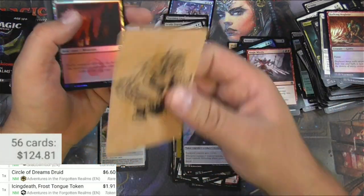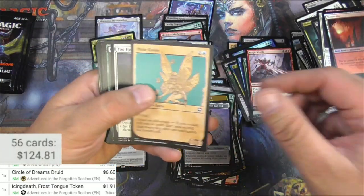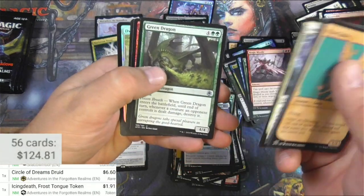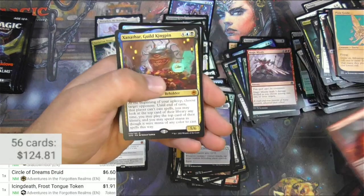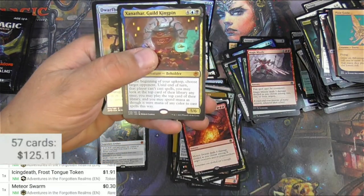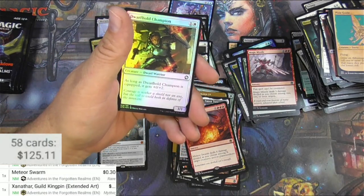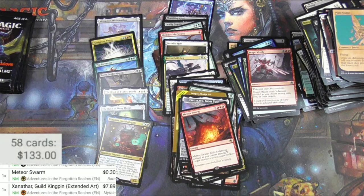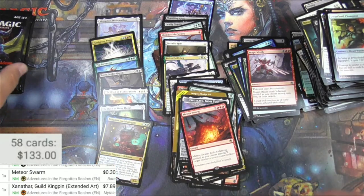There's an Owlbear, Pixie Guide. We got a Meteor Swarm and Xanathar — here come the mythics again. Xanathar, Guild Kingpin. I found that when I've played against him, I kill him immediately — and you would too if you saw him come out to play.